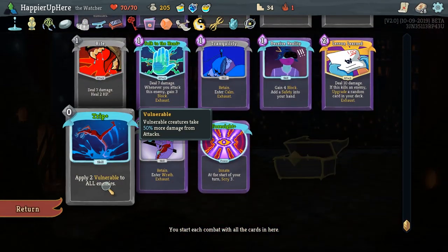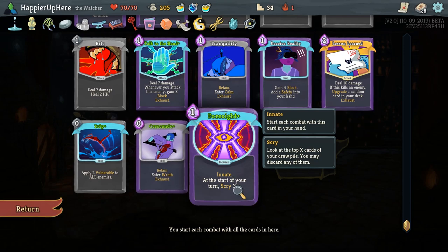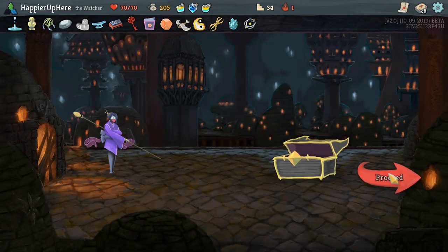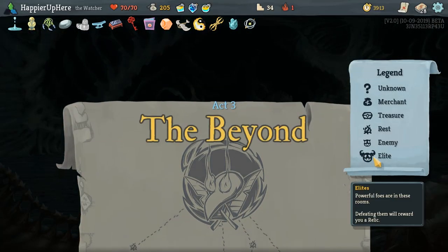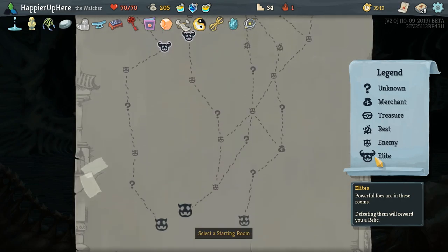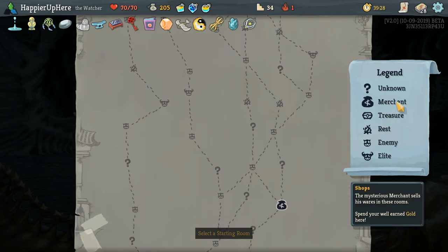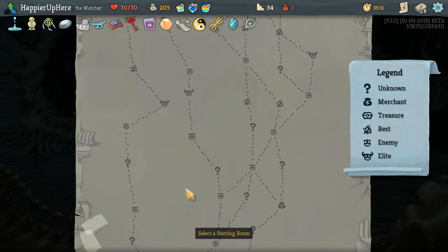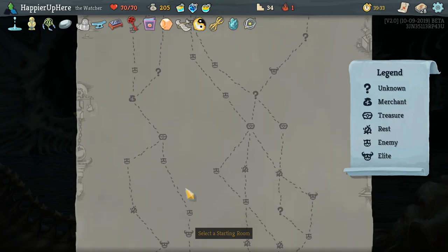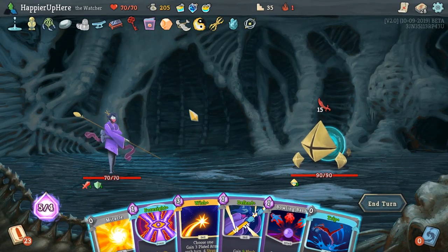We got vulnerability back, which is fine. We got Trip, Crescendo — a retain card that enters Wrath, similar to Tranquility but opposite. And Foresight: Innate, at the start of your turn Scry 3 — it is innate, so we are able to Scry, it'll just make the game take longer. We can do a 3-elite path — I want to maximize the elites. Can we get a shop after the chest? We can — so we could open the chest and then remove the curse. I think I might do that, giving us 2 elites. I think that's better. We also need to remember that at the Rest Site we need to gain the last key.